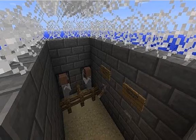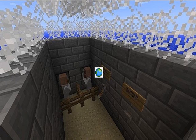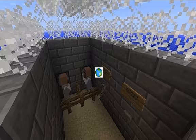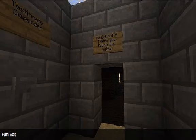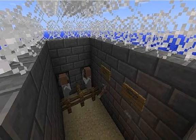Hello YouTube, this is MC Unleashed, and I have today a very quick video of a simple trading system for 1.3.1. It involves villagers, dispensers, and a bunch of other stuff. There's a download link available.